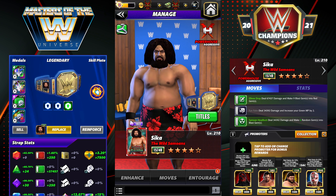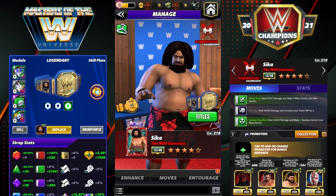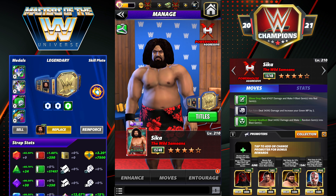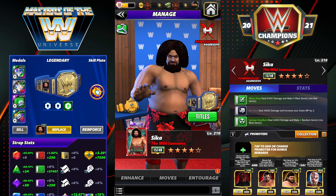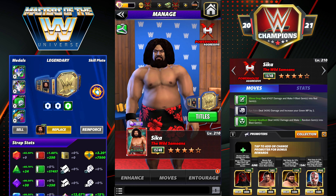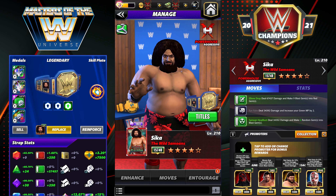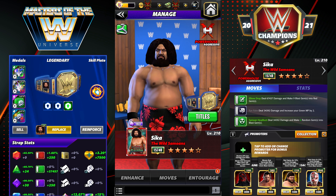Hey everyone, Marix here bringing you another video. This one is going to be on my superstar Sika. He's max five-star bronze, I got his fuse up so he's got four full stars and only one hollow. He's ready to go five-star silver and I'm going to show two ways of running him — one without JBL and one with JBL. The strap is going to be the same in both builds.